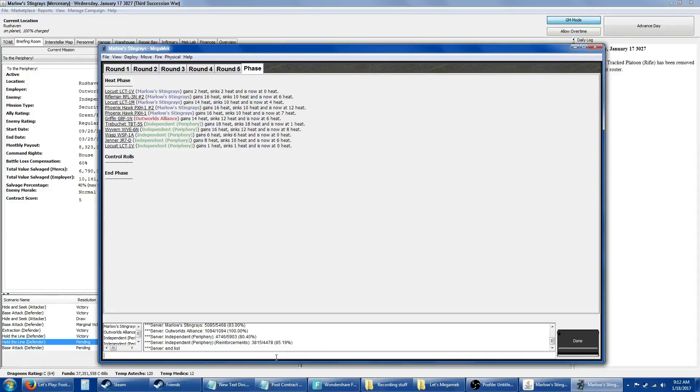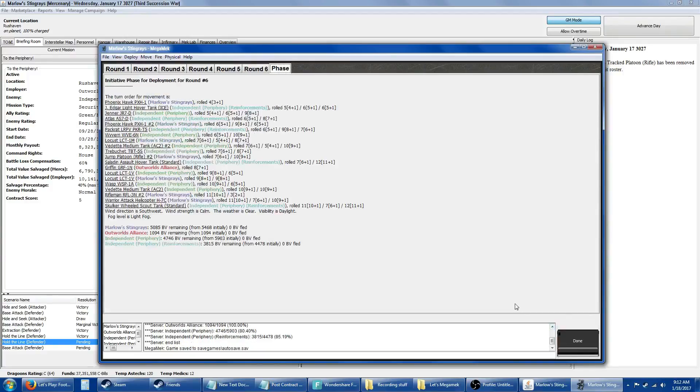80% — we've gotta get it down to 66. This is the turn the Atlas shows up, and I do have two Locusts that are about to die. I can't move them fast enough to get them out of danger because of the fog.